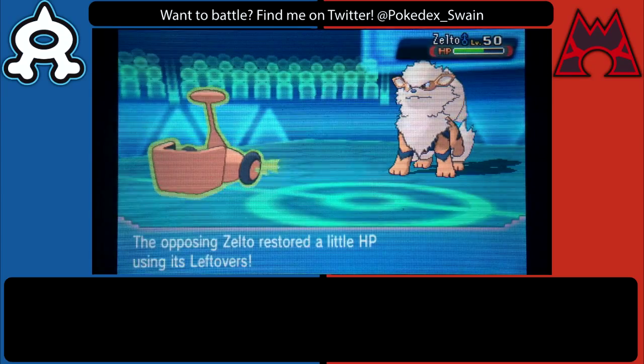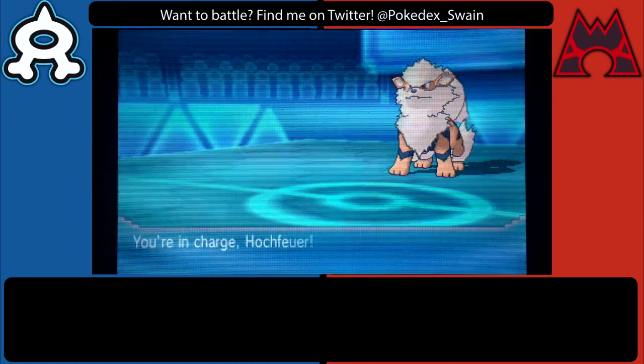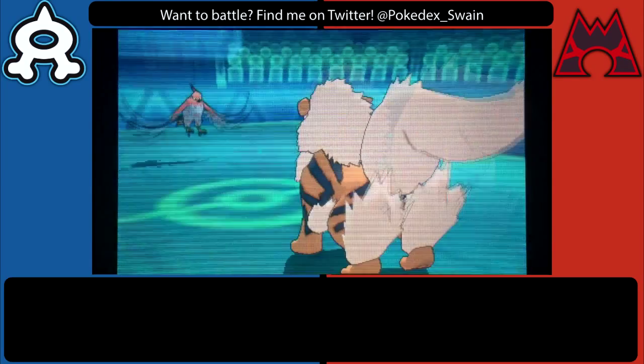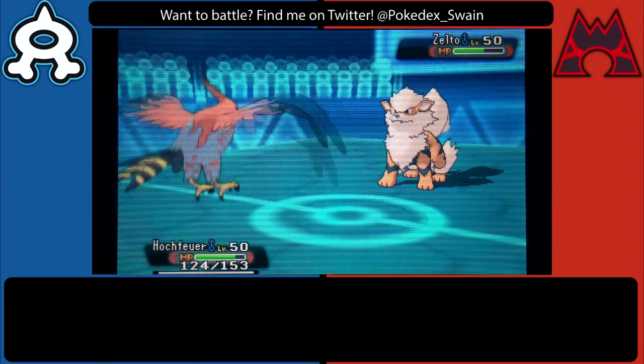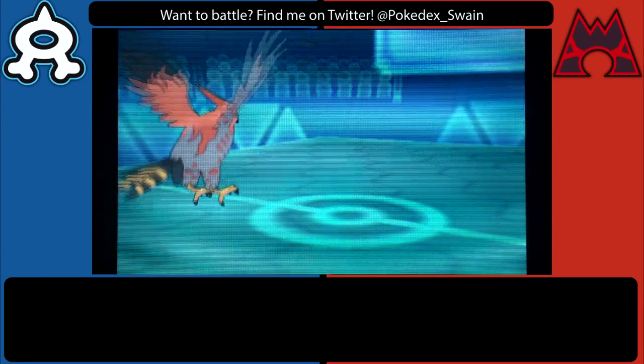Now expecting him to switch out, I just went for Thunderbolt hoping to get some good damage on whatever he wanted to bring in. He does go out into Arcanine, but since it was not a two-hit KO I didn't want to stay in. I was hoping to switch in Talonflame on a Will-O-Wisp or maybe a Fire-type attack. He surprises me by going for Snarl, probably expecting my Blastoise to switch in.